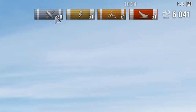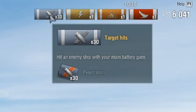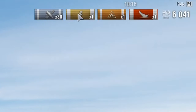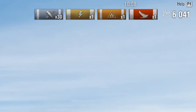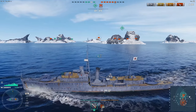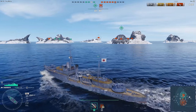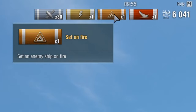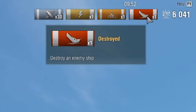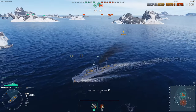In the top right corner you can see 6,041 — that's the damage you've caused so far. Ribbons indicate what you've done: I've hit enemy targets 30 times with my main battery, incapacitated an enemy module — a part of the ship like the guns or engine — set one fire using high explosive rounds, and sunk one ship.